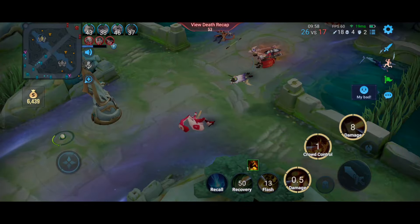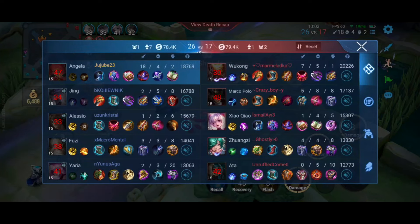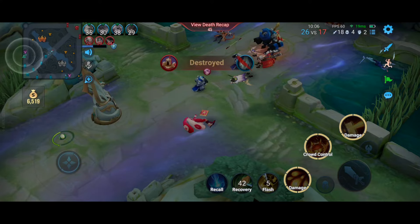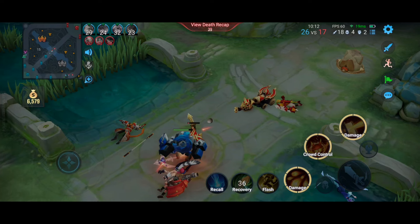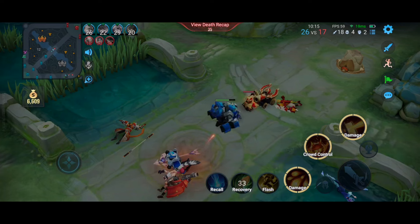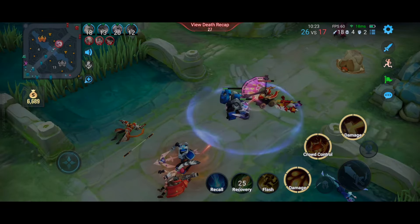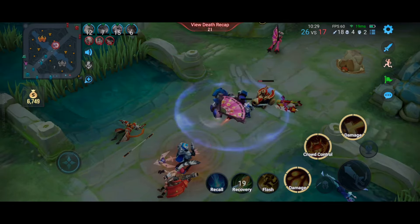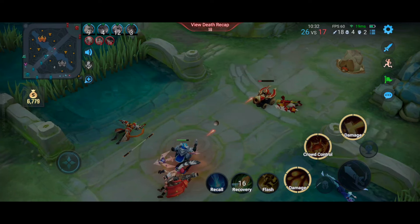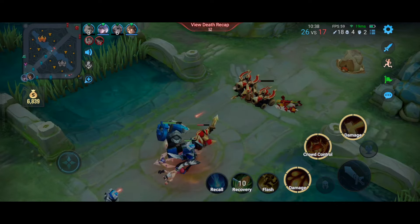I managed to kill two people but we just got aced — so that was not nice. We've lost two fights in a row when we were so close to finishing. I think we really need to stick together towards the end of the game, pick someone off, and win more easily. We need to avoid being picked off first in big fights where our damage dealers get locked down by CC.